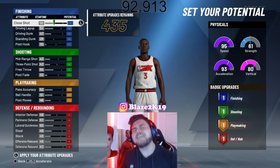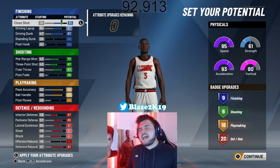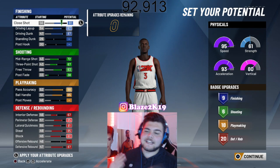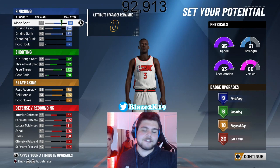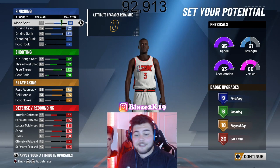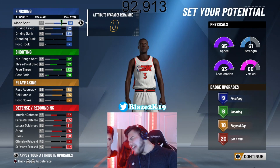Let's go over the attributes for D-Wade. We got 81 close shot, 82 driving, and way up at 87 driving dunk. Shooting stats are solid — 72, 6-7-3, 83 free throw, and a plus five fade just so we can get the extra badge, specifically six shooting badges. Pass accuracy is solid at 88, 85 ball handling. Interior defense is okay — great for a shooting guard build. Block and steal are insane. Defensive rebound is insane. Combined with that vertical, you'll be getting a lot of boards, staying true to the athleticism D-Wade had.